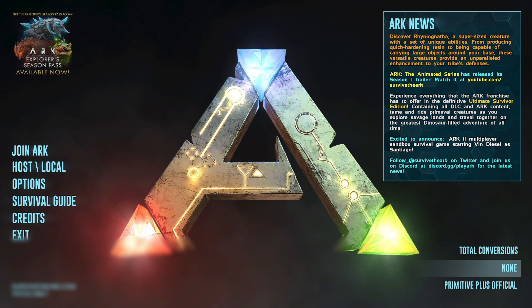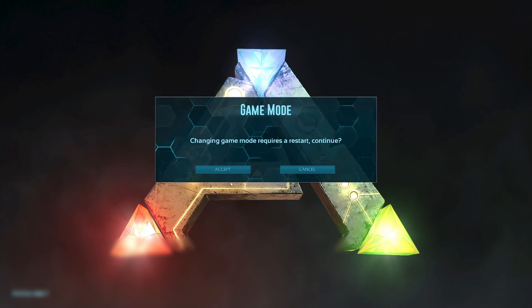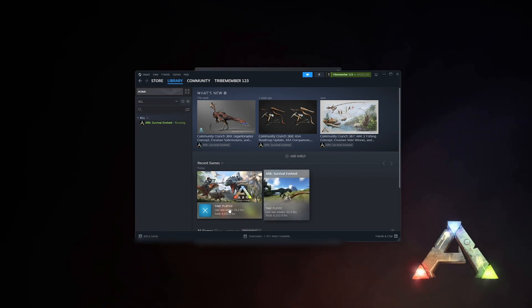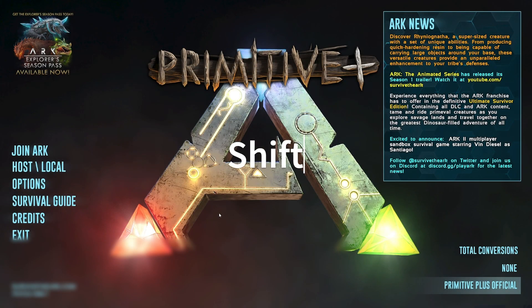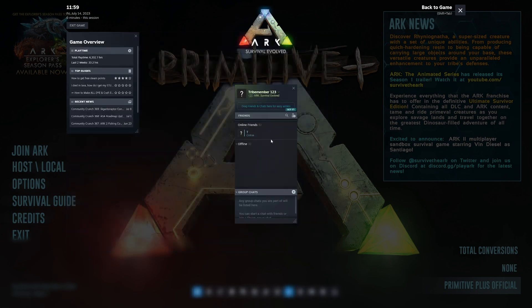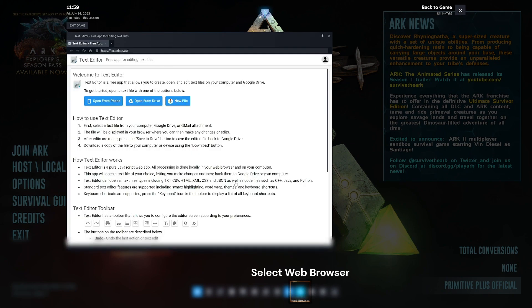Let's start off with ARK loaded from GeForce Now. We're going to go into Primitive Plus — it's going to restart the game, which is an important part of getting it to work. Once we've restarted, we're going to Shift+Tab and use the web browser down here. Open that up and go to texteditor.co.